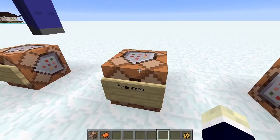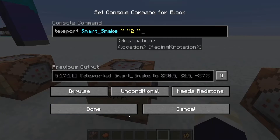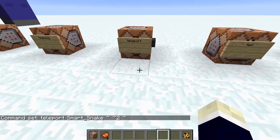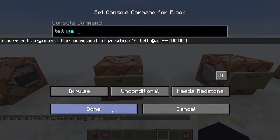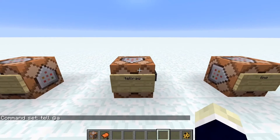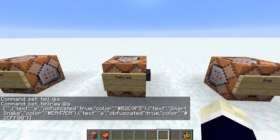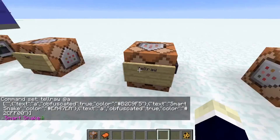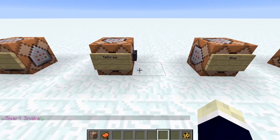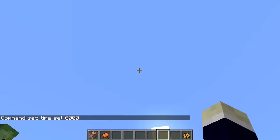Team message lets you send a message only to your team. Teleport lets you teleport to a location — for example, two blocks above this command block. The tell command is the same as the message command. Tellraw lets you send raw JSON text into chat — using minecraft.tools/tellraw there's a great generator that I use all the time.